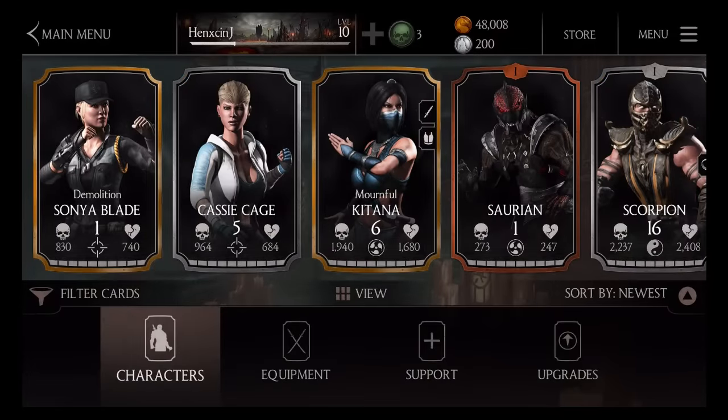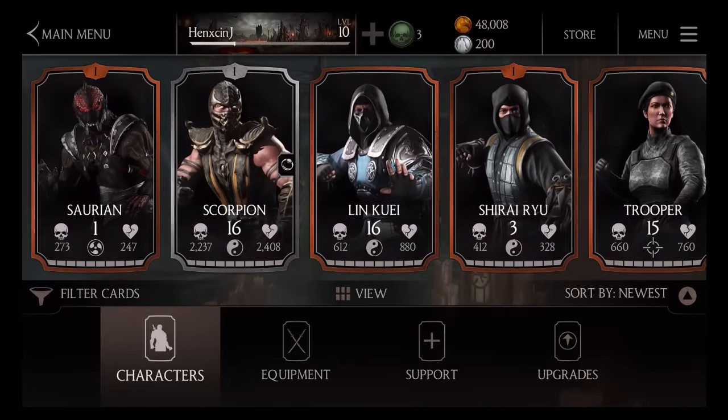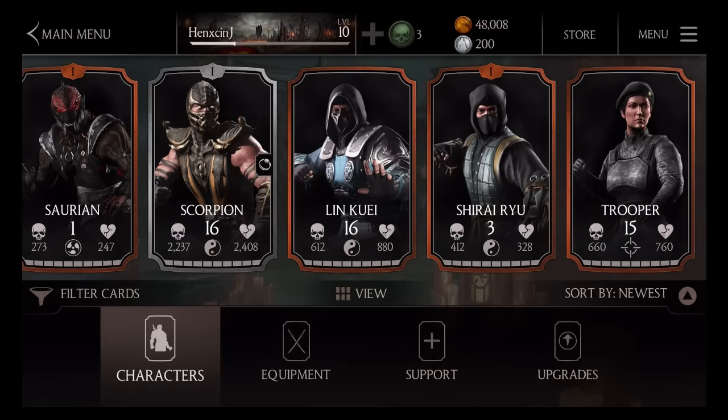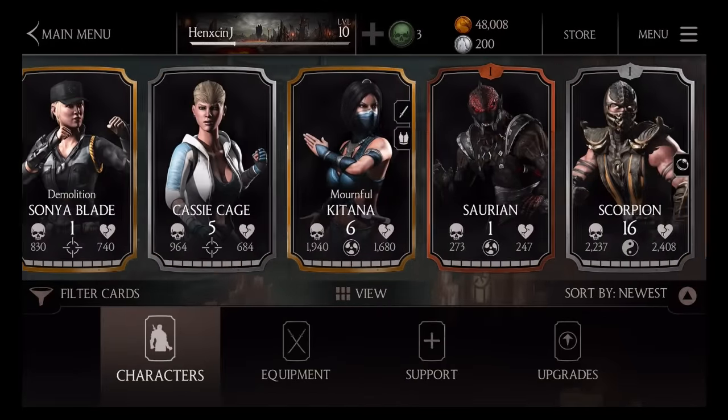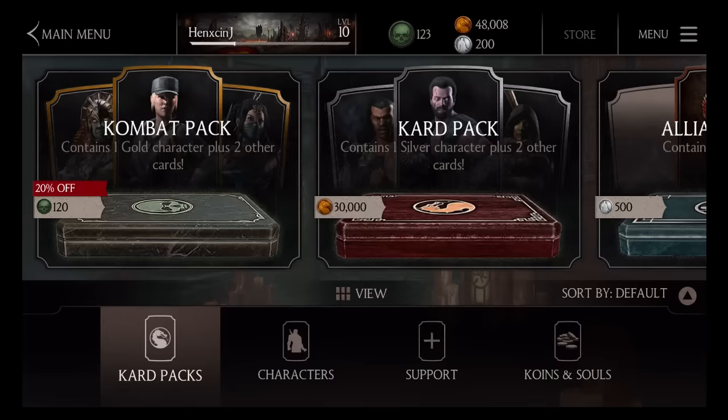I think I got ninjutsu scorpion last time. I have not been really playing this game as I've just said. Looking at my collection, I've got mournful Kitana. I haven't even got ninjutsu scorpion - oh yeah, I got that silver scorpion as well. So I got two female gold characters. I will try to get some more of this game in. If you like this video, please be sure to rate, comment and subscribe and as always, see you later.